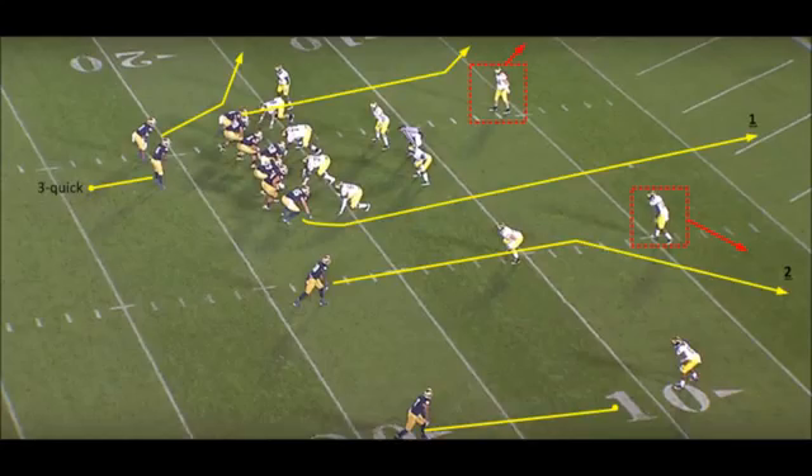The formation is Solo Left Slot. Solo is a double tight end formation and Slot tells a Z receiver to align inside of the X receiver. Due to the slot formation adjustment, the formation is now a 3x1 set.